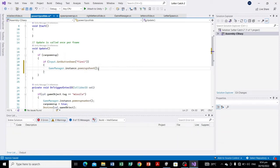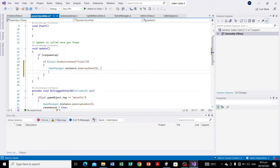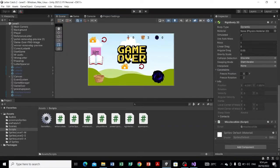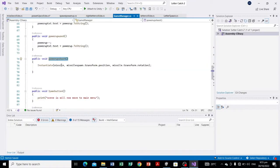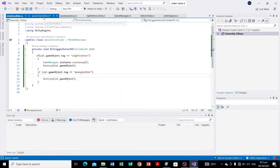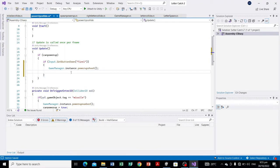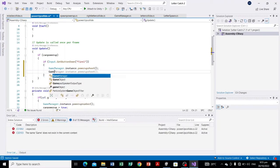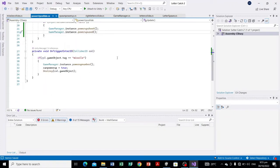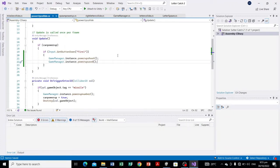And whenever we shoot the missile, it should decrease the value in the UI — the power-up UI value. So we're also going to call PowerUpUse: GameManager.instance.PowerUpShoot() and then GameManager.instance.PowerUpUse(). Let's see if this will work.